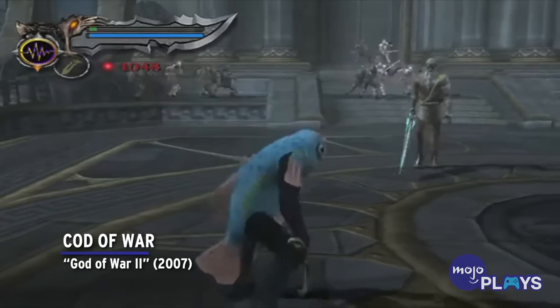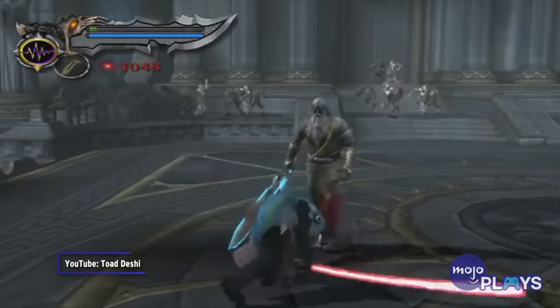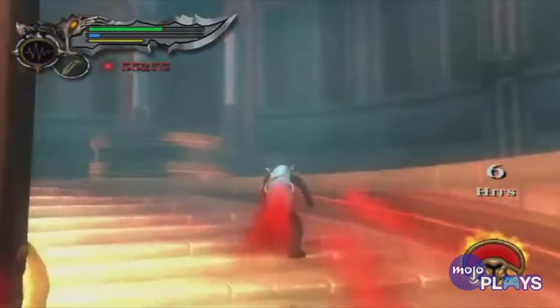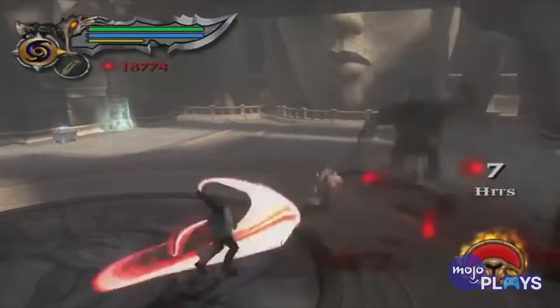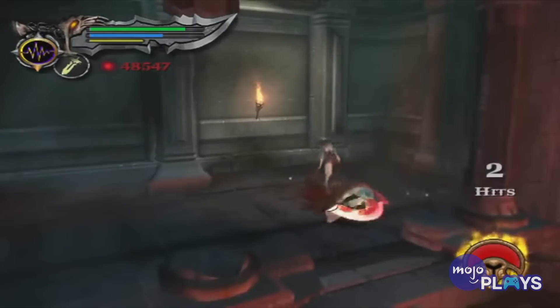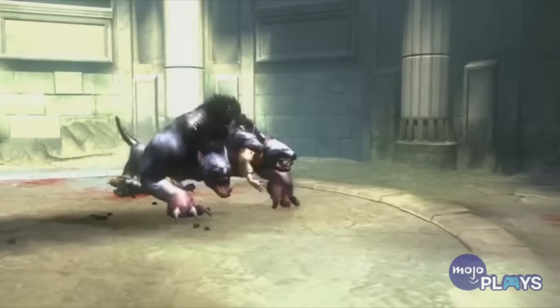Cod of War, God of War 2. There's something fishy going on here. This costume is unlocked after beating God of War 2 and, as you probably could have guessed, dresses Kratos like a big blue cod. It also humorously turns his Blades of Athena into fishhooks.